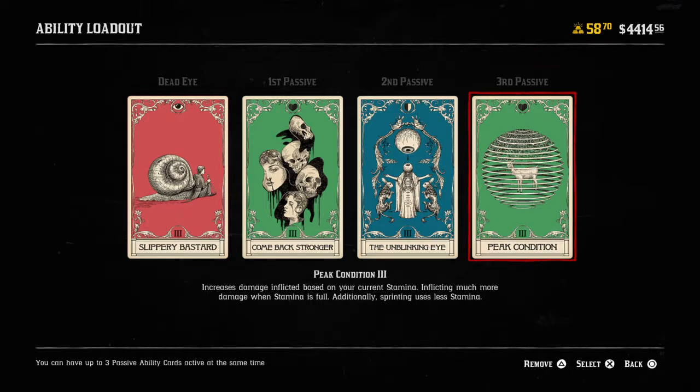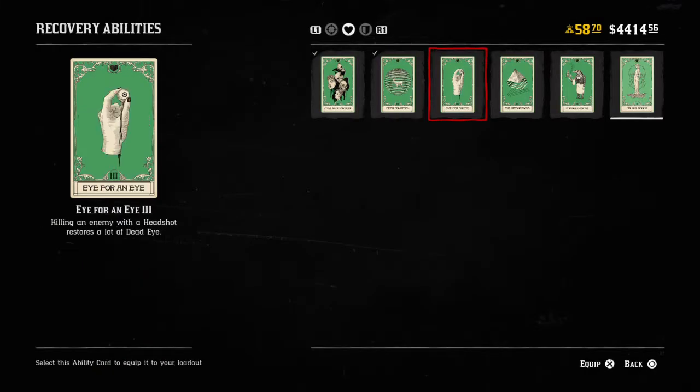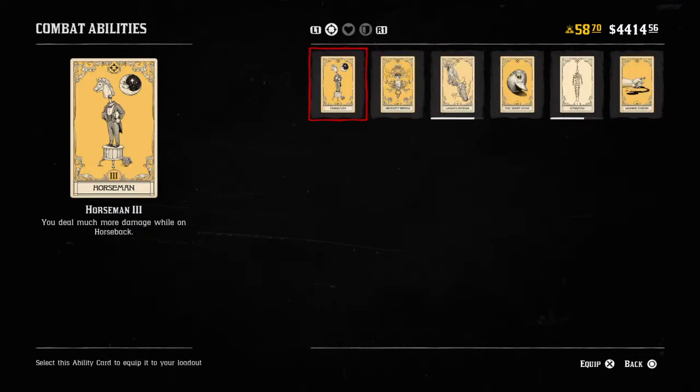Oftentimes when I run this setup, I end up playing Peak Condition as well. At the third tier it says sprinting uses less stamina. If you're going to be in Slippery Bastard, using Comeback Stronger and Unblinking Eye, you're going to be running a lot — so having the ability to get shot at and keep moving while regenerating health is important.